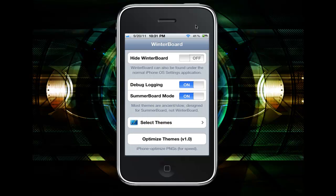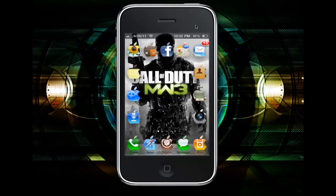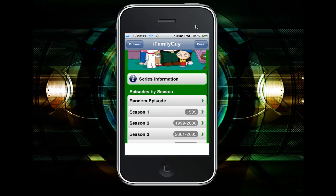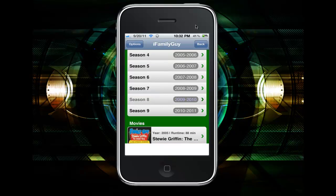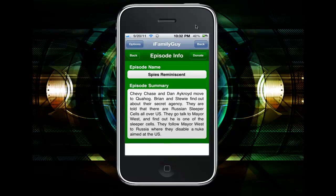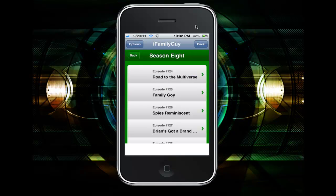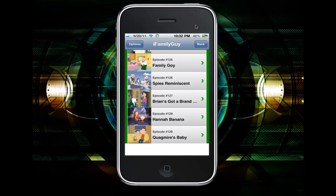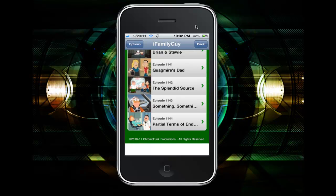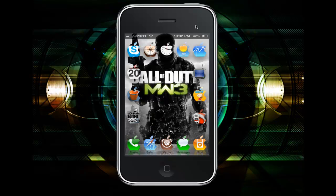Another really cool app I think is iFamily Guy. If you like Family Guy you will download this app — you can get it from Cydia. It has seasons one through everything, gives you every episode that Family Guy has to offer, which is pretty cool.